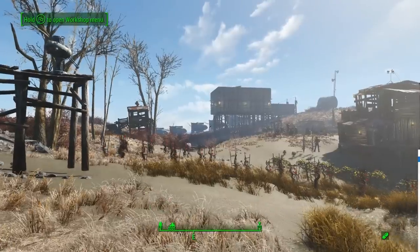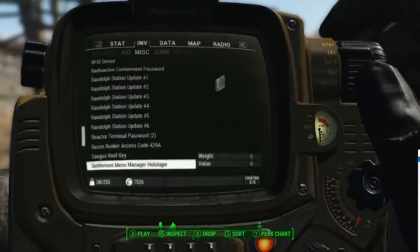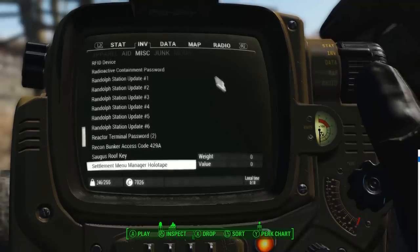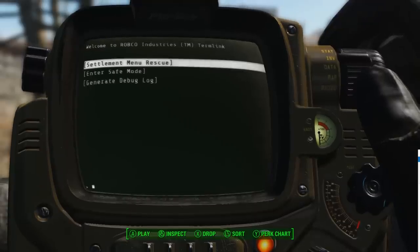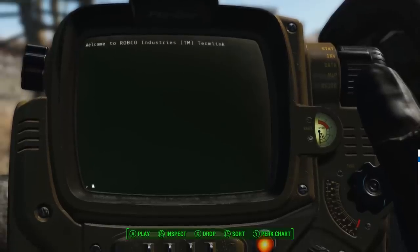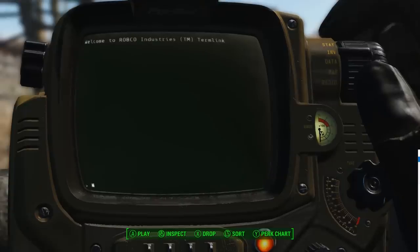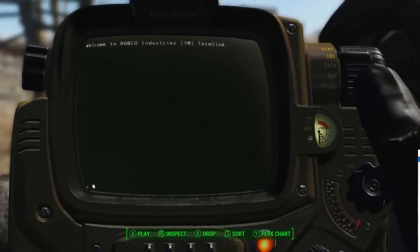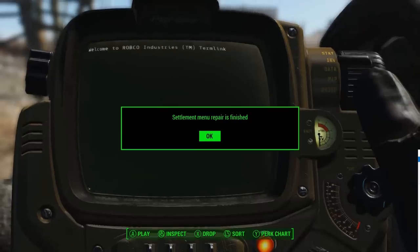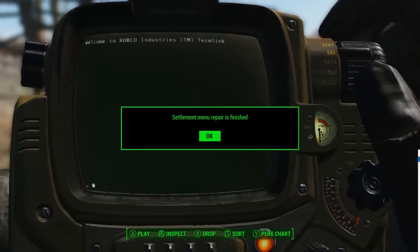Settlement Menu Manager also has the ability to fix your build menu. If you find that after installing or uninstalling some mods or updates certain items disappeared from your workshop menu, you can run the Settlement Menu Manager holotape and use the Settlement Menu Rescue option. When you click on this, it will appear that nothing's happening, but if you wait about 20 to 30 seconds, you'll get a pop-up prompt telling you your menu was restored correctly. After that, go back into workshop mode and most items should be restored. Note that items using script injection may need to be reinstalled to re-inject, but any mod that uses Settlement Menu Manager, like SimSettlements, will be restored to normal after you run this rescue.